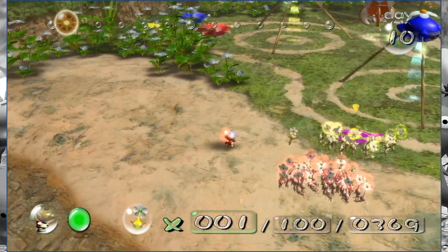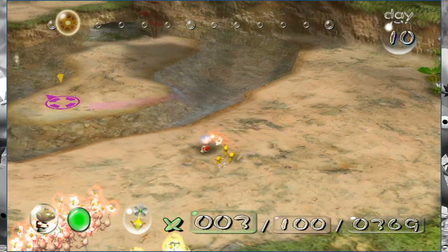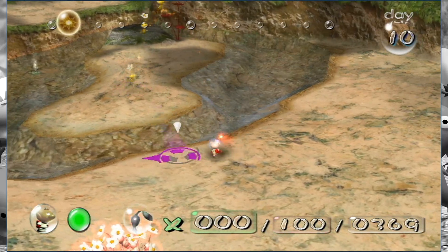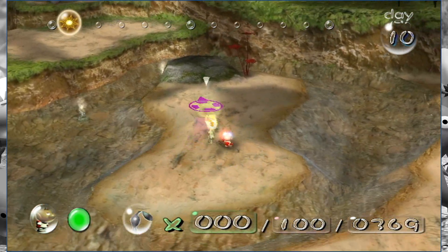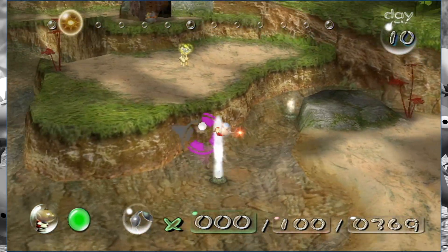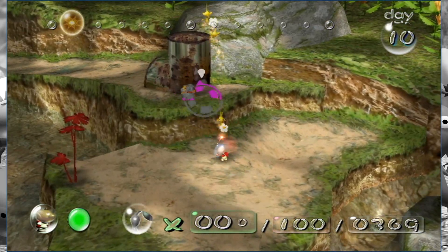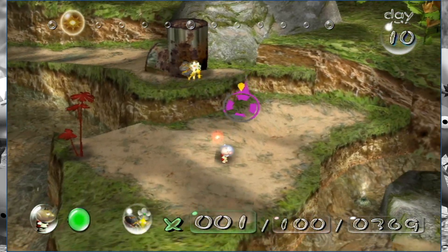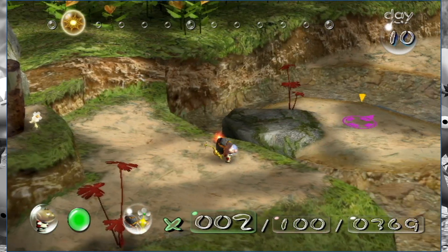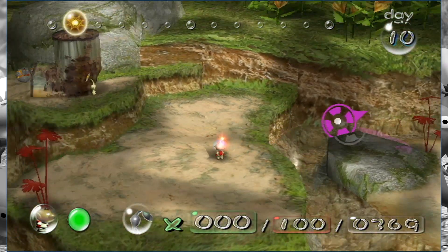We also need our yellows while the blues are busy. We need to bring them over this way and have them skip across some very dangerous water. Which is not nearly as difficult as it is to do in the GameCube version of the game. In the Wii version, you have this extended throwing range, and you can just take care of it no problem.